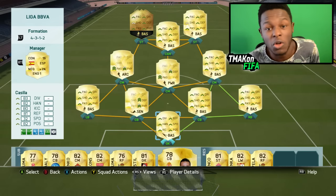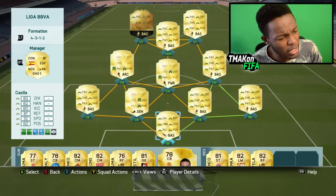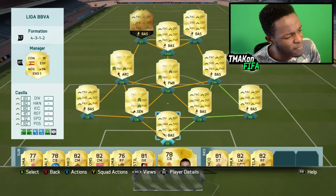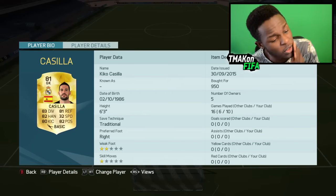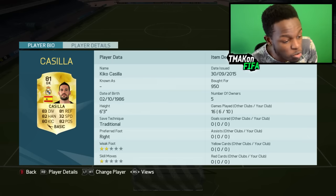I'm using the 4-3-1-2 formation — OP formation, I really do like using it. As my goalkeeper, we have Kassila. This dude's been OP; I really like using him as a keeper. He's 6'3", so he's quite tall, and he's 950 coins, so he's really cheap.